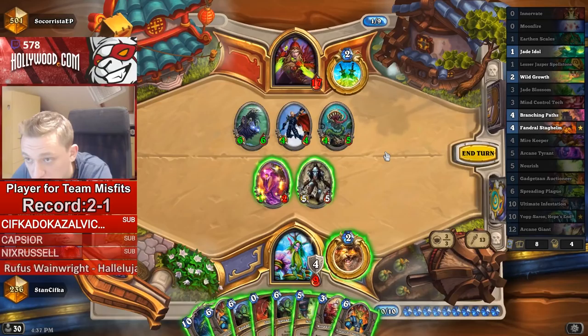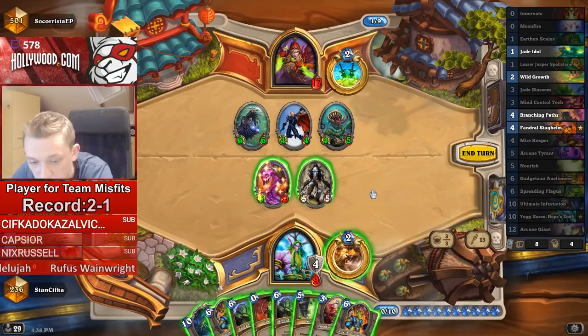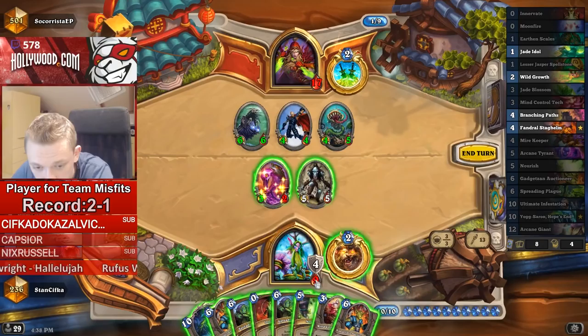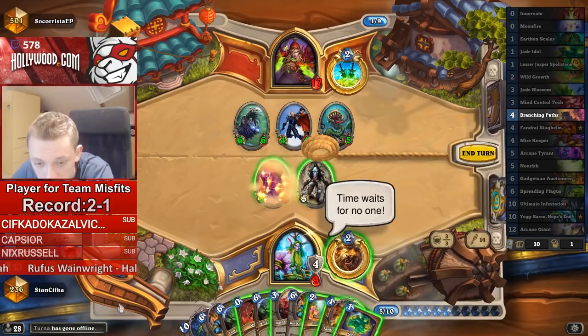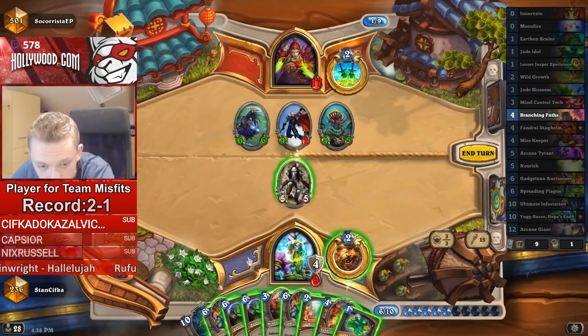So we can play Plague. We could just close our eyes and play Yogg, but that's not how I'd like to approach this game. We could draw three with Nourish and play Branching Paths if we draw it. The question is what if we draw all remaining cards — then we'll just play the Plague. We could trade here, play the Plague for two. Okay, we start with Nourish — that sounds legit. Okay, we didn't draw Branching Paths, that sucks.